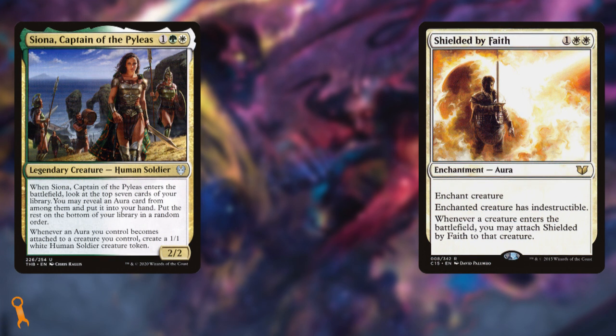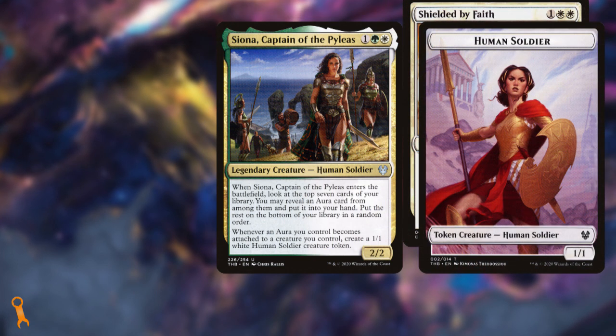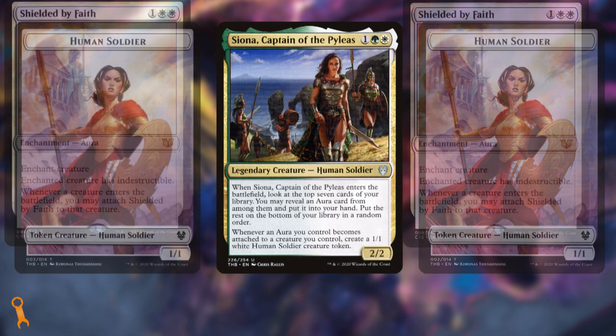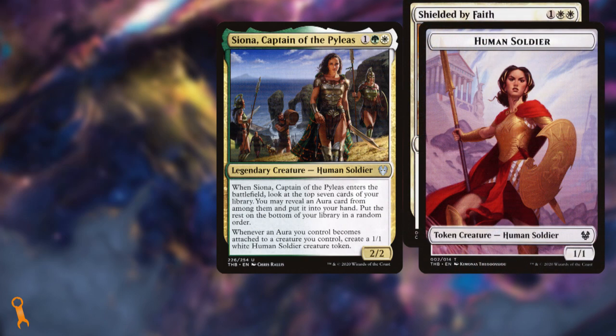Good thing these soldiers don't have haste — it gives your opponents a chance to get rid of them. The way this combo works is every time you target a creature with Shielded by Faith, Siona, Captain of the Pyleas triggers to make you a soldier. You then move Shielded by Faith over to that new soldier, triggering Siona again, starting a loop. You break that loop whenever you want, but it gives you a near-infinite number of soldiers. Again, they don't have haste, but this is an instant army with two cards.